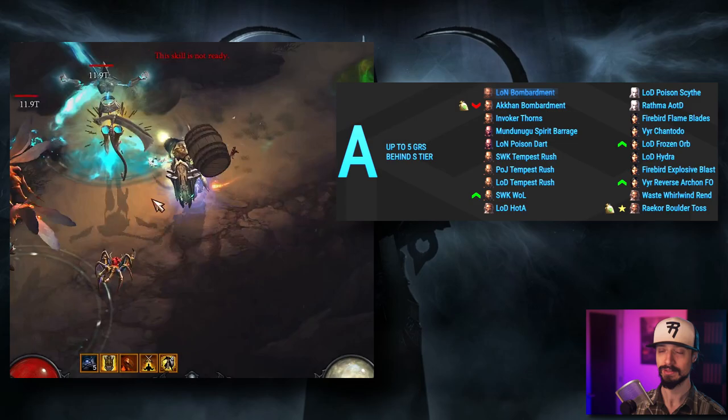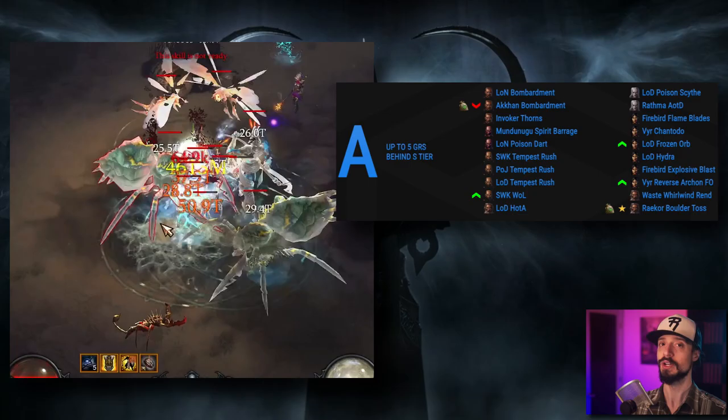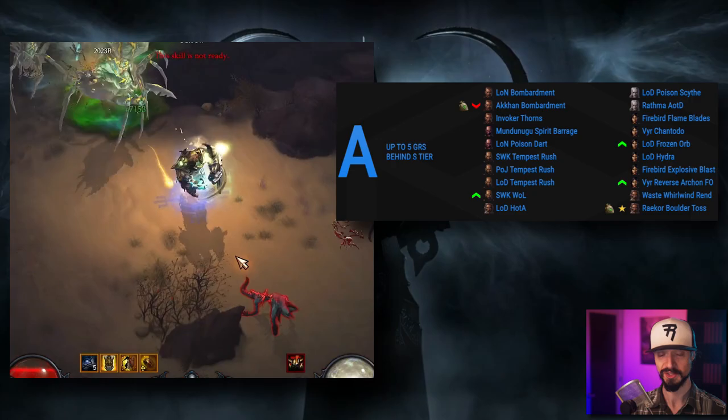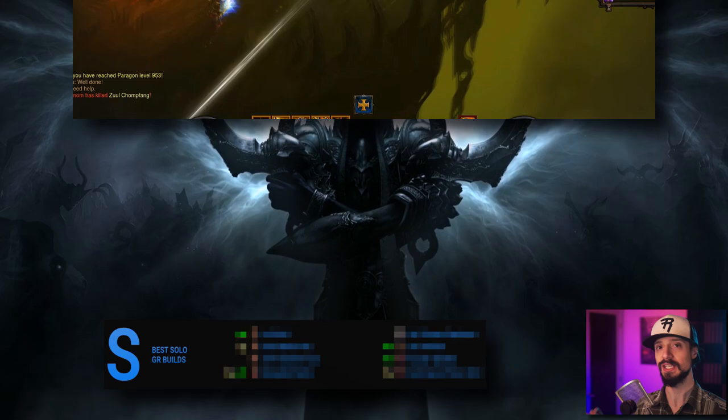That takes us to number 8, the final A tier build — the Legacy of Nightmares Bombardment Crusader. This build remains in A tier from last season and is now actually a better option than the Akkhan Bombardment build, though it's more difficult to gear being based on Legacy of Nightmares. This build will top the no-set leaderboards for Crusader. In theory, you can start off with Akkhan Bombardment since Akkhan is a starter set, place on the Akkhan leaderboards, and then transition into the Legacy of Nightmares Bombardment build to place on the no-set leaderboards.